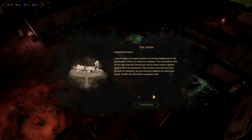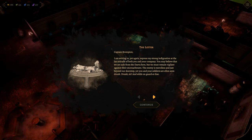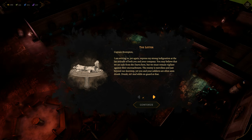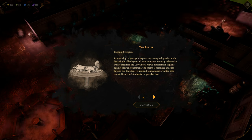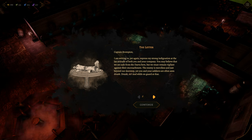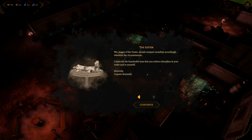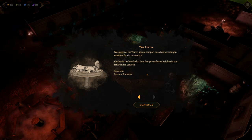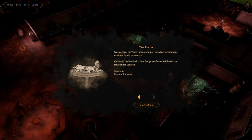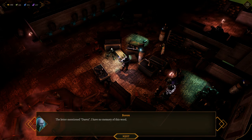A table with wine. 'Captain Brumpton — I'm writing to yet again express my strong indignation at the lax attitude of both you and your company. You may believe that we are safe from the Daeva here, but we must remain vigilant against their encroachment. The enemy is merciless and just beyond our doorstep, yet you and your soldiers are often seen drunk — drunk, sir — and on guard duty at that. We, mages of the tower, should comport ourselves accordingly. I insist for the hundredth time that you enforce discipline in your ranks and in yourself. Sincerely, Captain Roman B.' It looks just like these men had one last hurrah — there are worse ways to go.